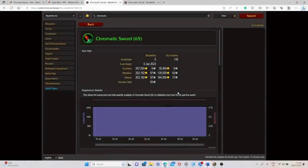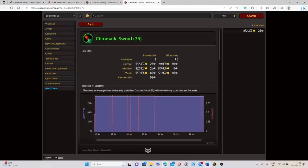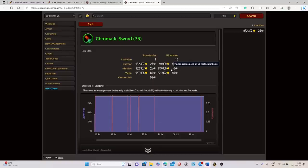When it comes to the value and sell rate, the sell rate on this item is 0.03, which is really good for an item worth that much. The value on average on European Realms is 140,000 to 184,000 gold, and 150,000 to 221,000 gold on North American Realms. So when you manage to get your hands on this weapon, you will most likely be able to sell it for a lot of gold.